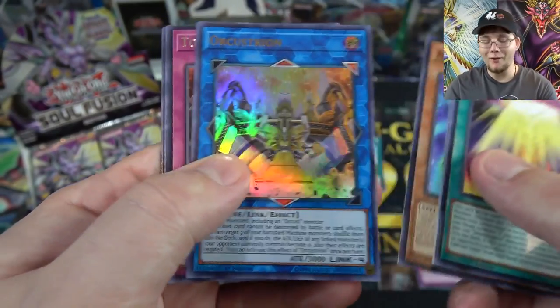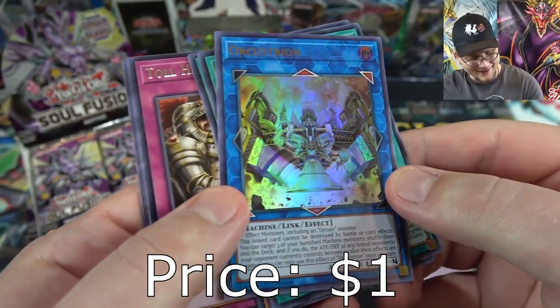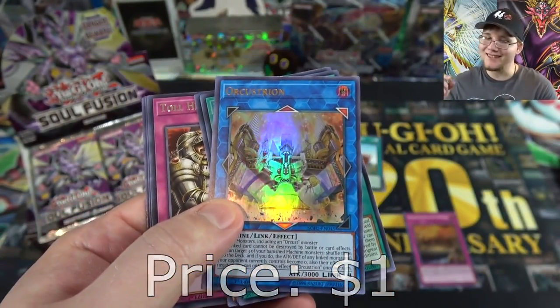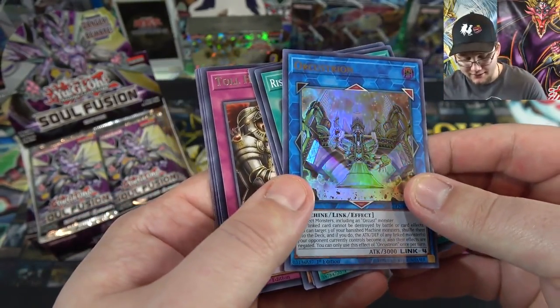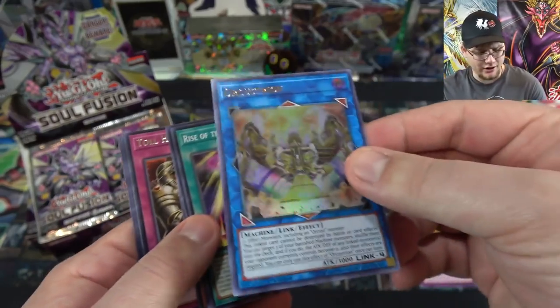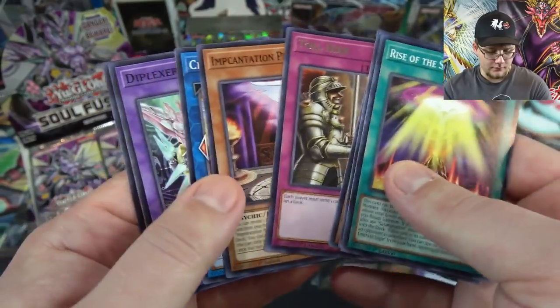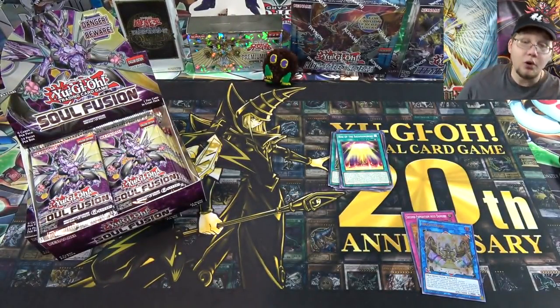We have a second Expedition into Danger — not bad — and the Grapekeeper Fusion. Grapekeeper is a Supernaturalist. We got Orchestron. That's actually a really good card to get too. The Orcust cards are good. I just saw that Lake Monster as an Ultra and I thought it was a Galaxy. Either way, still great to get though. It's actually a pretty interesting archetype — I've heard good things about them. One of the Implication cards. That's kind of cool to get more of those already.